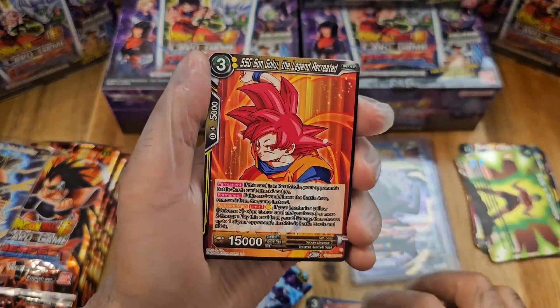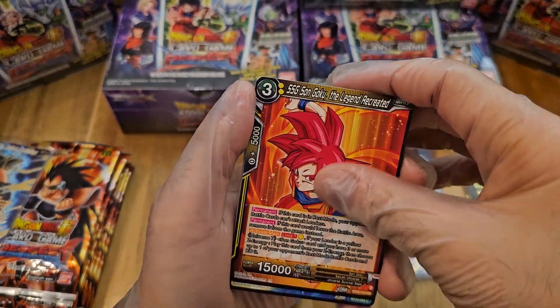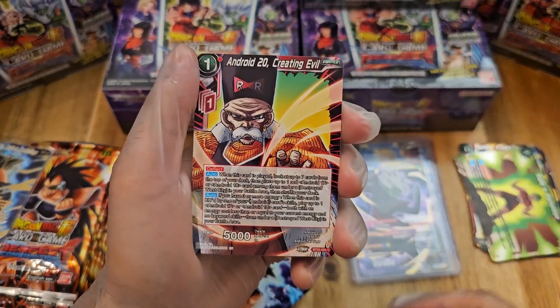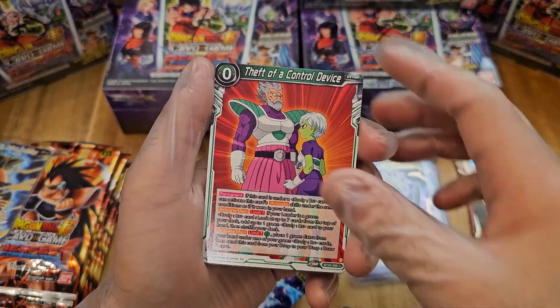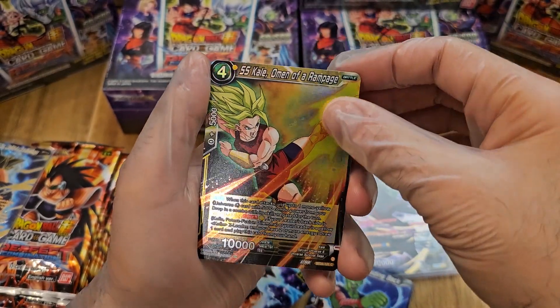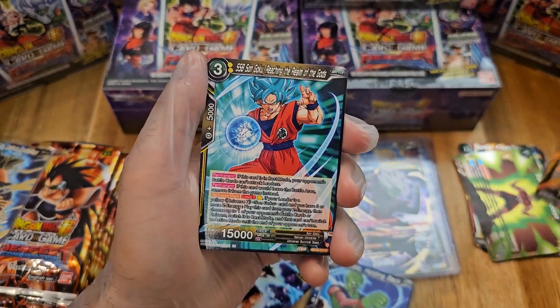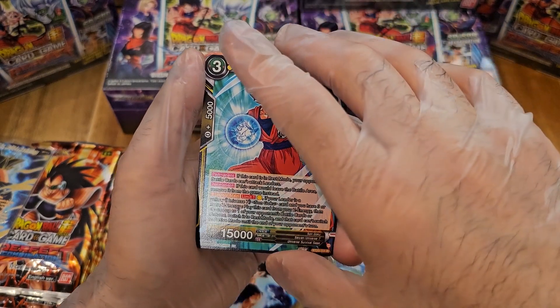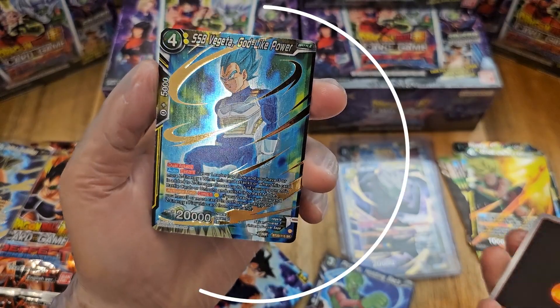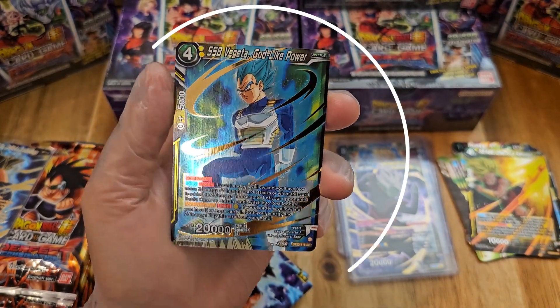Four packs left to finish up the first half of this box. Zeno, Pits, Assassin's Vegeta, Android 20, Piccolo, Kale — Reign of Rampage. SSB Goku — did I get another one? What is it going to be? SSB Vegeta, SR. Okay, not bad!